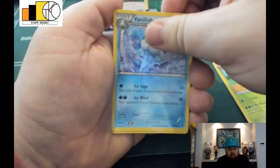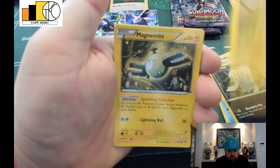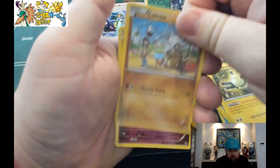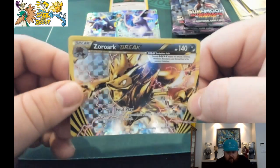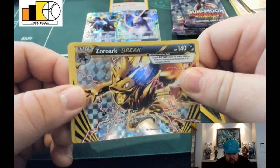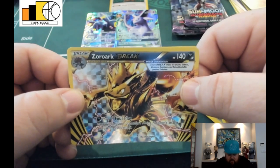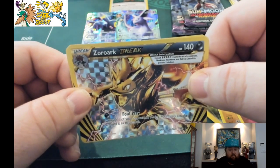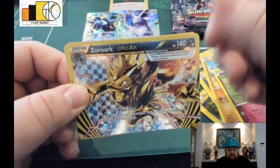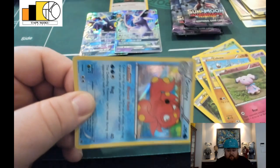Quiladin, Vanillish, Inkay, Pikachu, Magnemite, Cubone, Snubbull, and a Zoroark Break — yeah, this is a good card to open these days! So if you want that card, you know how to get it. Leave a comment on any video I've posted. As a matter of fact, leave a comment on all the videos — make sure the comment catches my attention and says 'Zoroark Break' in it, and I will pick a random comment before the week is over.